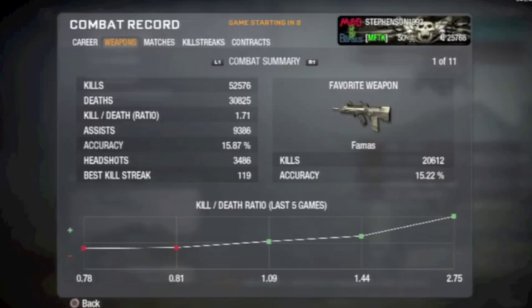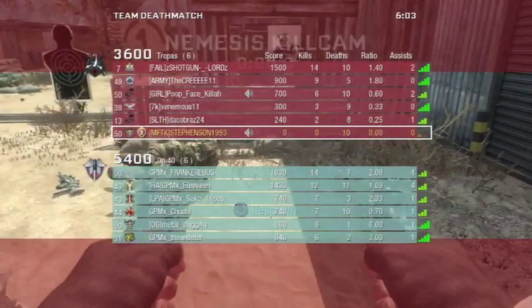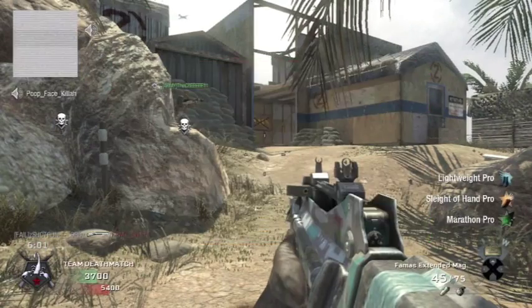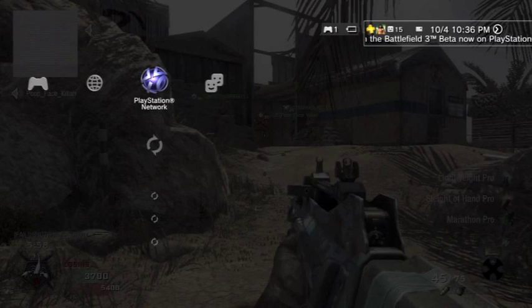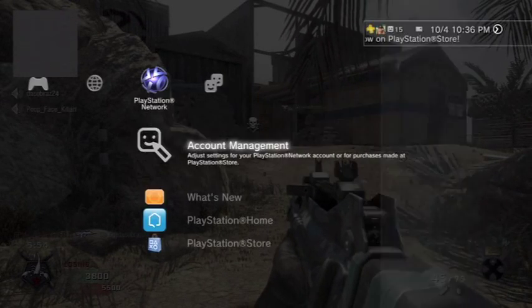Say you're in a game and you're not doing so good — KD's horrible — and you want to get out of there without it counting against you. What you're gonna do is go to your PSN menu, go to account management, press triangle, and sign out. That'll bring you back to the Call of Duty menu.